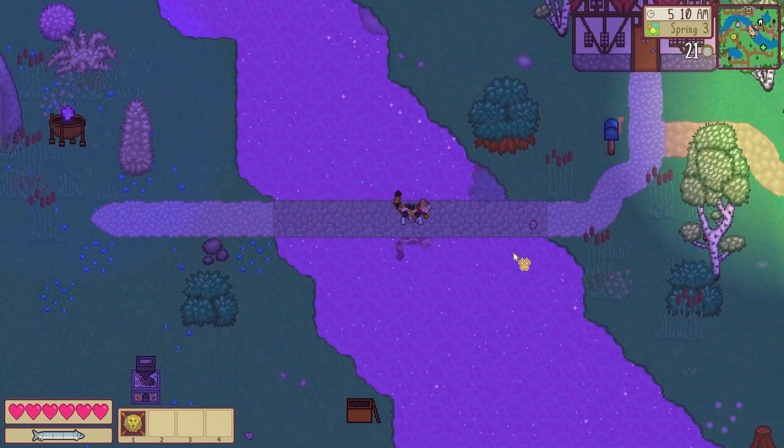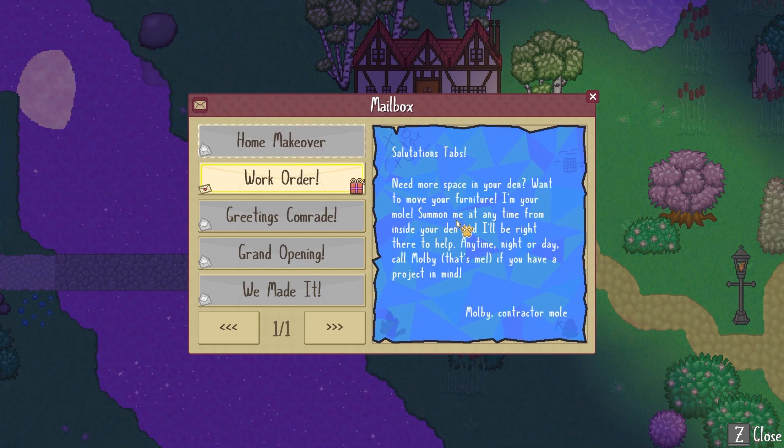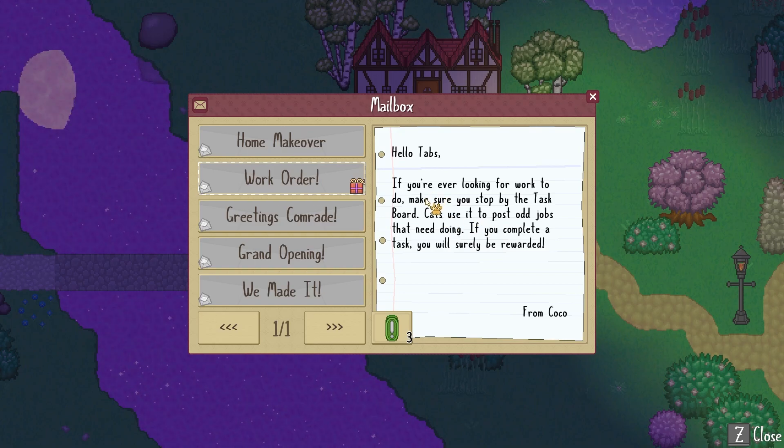I think let's go — it is 5 AM. Home makeover. This reminds me of the mole in Animal Crossing — every time you save something you didn't want to save or made a mistake and hard reset, he would pop up and shout at you. 'Need more space in your den? I want to move furniture — I'm your mole. Summon me at any time from inside your den and I'll be right there, anytime day or night. Call Mulby — that's me — if you have a project in mind.' Coco: 'If you're looking for work to do, make sure to stop by the task board — jobs that need doing are posted there. If you complete a task you'll surely be rewarded.' Thank you Coco.